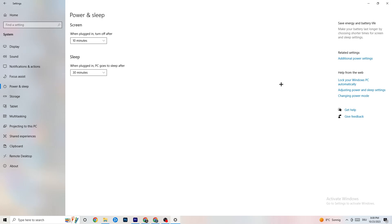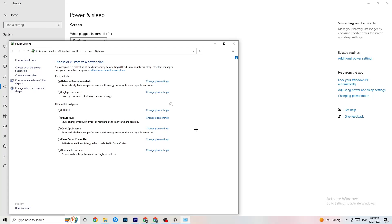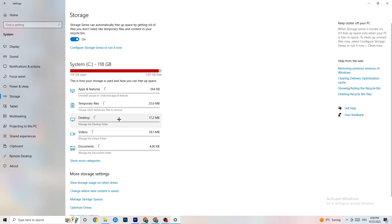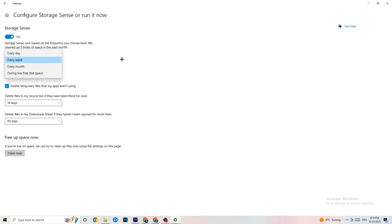Then go to 'Power & Sleep' and click 'Additional power settings.' Try switching between Balanced and High Performance to see which works better for you. For me it's Balanced, but sometimes High Performance works better depending on your system.